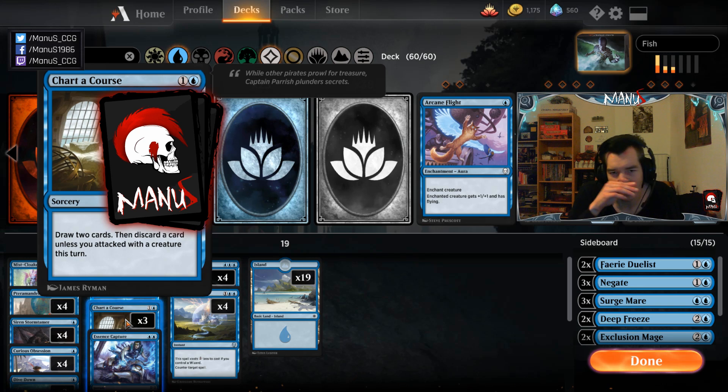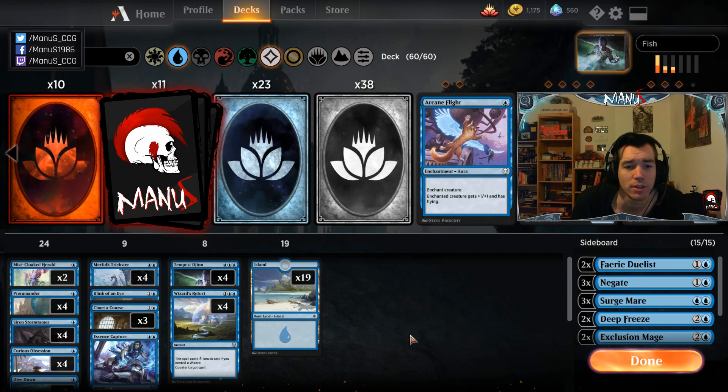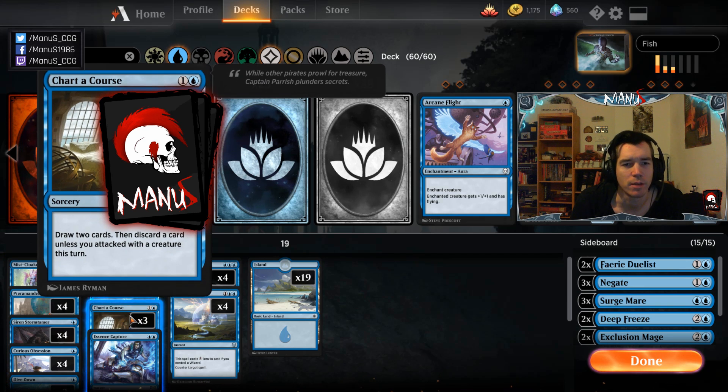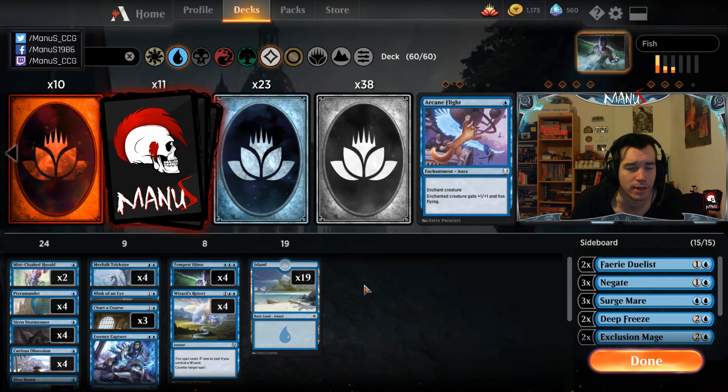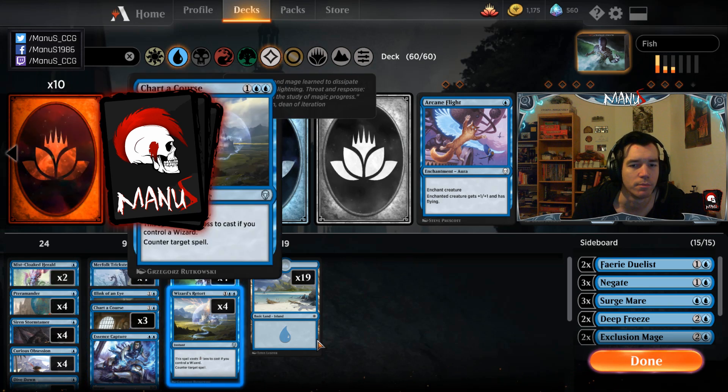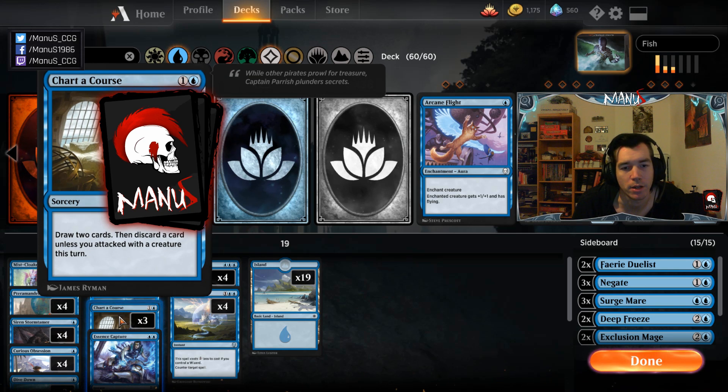More one-drops and fewer two-drops allows for more Chart a Course, because the more two-drops you have the clunkier your deck becomes. Having a one-drop means you can Chart a Course on turn two, drawing two cards when you don't need to have your shields up yet. It also helps with 19 lands and with drawing a bunch of one-drops but no Obsession, since it still gives you card advantage. Three is nice — drawing one usually works out, but the second can be problematic.